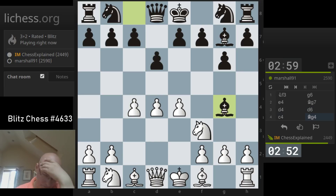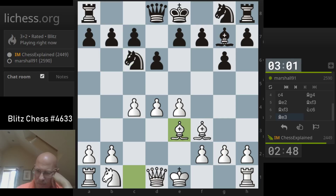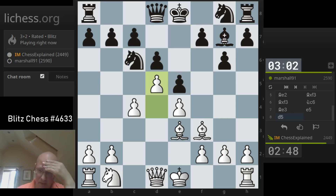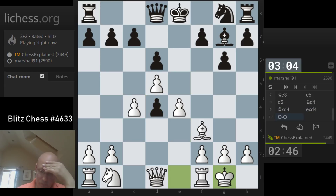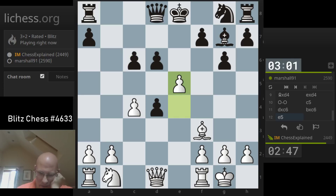This line — this is supposed to be a little bit better for white, this variation. But it's not like terrible for black. Let's see what he's going to continue with. Yeah, here you usually capture. This is now getting an entirely different direction after he went C5.